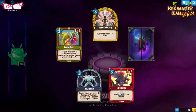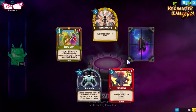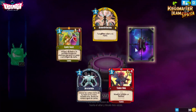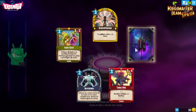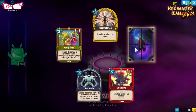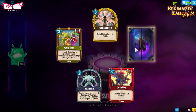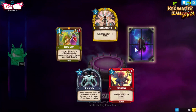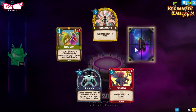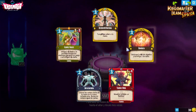Tamahawk: por 3, un 5-4-3 que muere si utilizas un hechizo. Puede estar bien en jugadas en que no necesitamos hechizos y podemos darle movilidad con un sonosino, una jabalina o algo que empuje nuestras cartas. Con un movimiento base de 3 y un par de cartas así, podemos hacer que mueva prácticamente 5 sin tirar hechizos — puede ser un poco top en ese sentido, pero habrá que probarla.